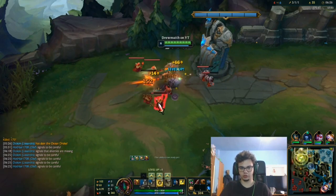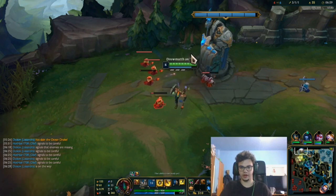At level 6, your passive from your Ultimate also gets enabled. We're going to go through abilities right now.